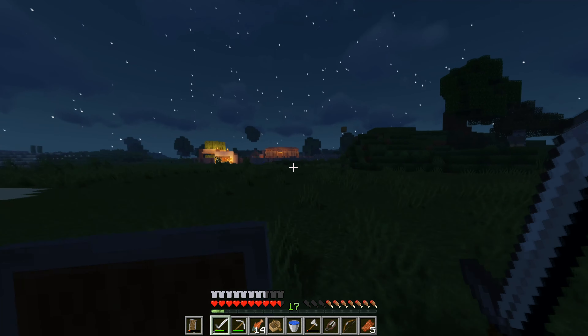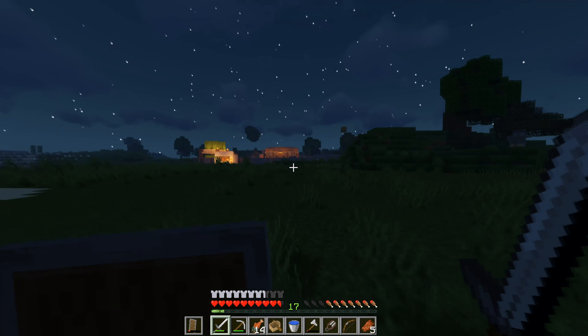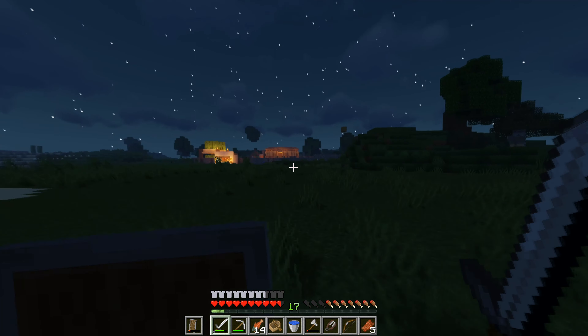We're going to do a desert theme for my base, it's going to be pretty epic. I've added some greenery — saplings and bushes — so it'll be like a fertile piece of desert. You can see my chest right here, I have some iron horse armor which I believe I got from the desert temple over here.